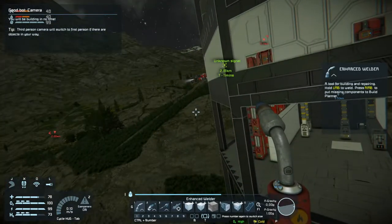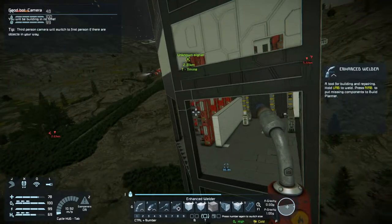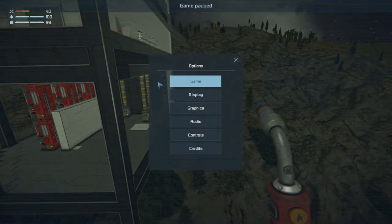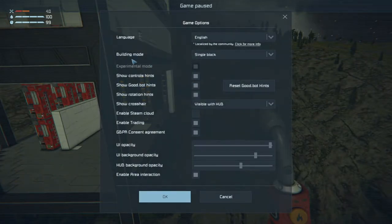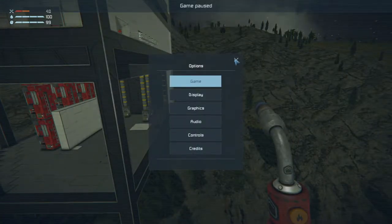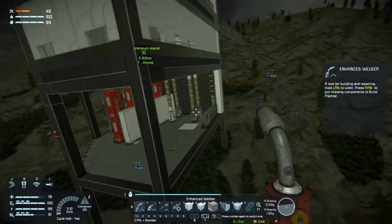I don't know why I decided I need all the tutorial stuff again. Can I turn that off? Show a good hint spot — no thank you. Rotation hints — no thank you. Did that help? Yay!